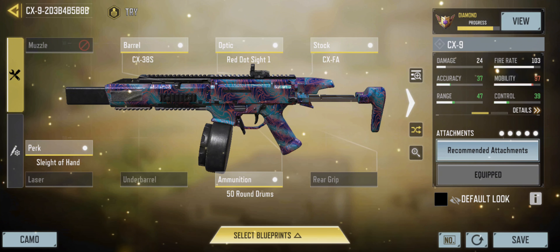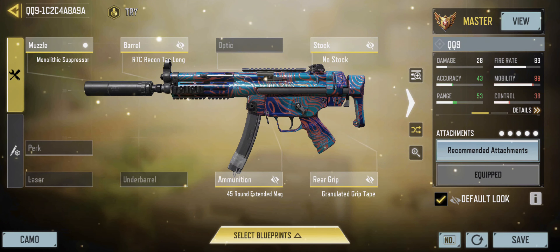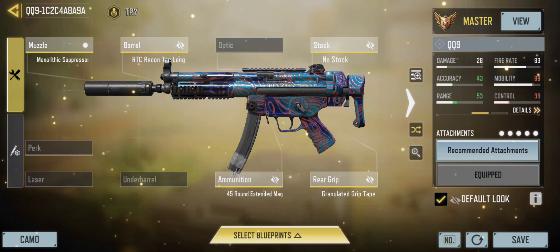This one is the better version of the Fennec. As long as you hit your shots, it can go head-to-head at pretty good range too. If you can control the recoil, this one is only lower on the list because you kind of need leaderboard-level skills to reach peak efficiency.